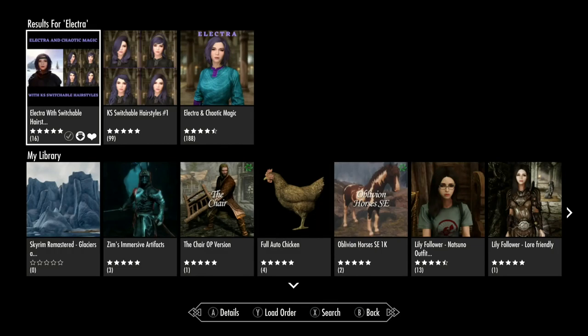This is Elektra with the switchable hairstyles — the complete package, by Raxonate. This is not a port, is it? When I was reading this earlier I thought this was their creation, and I believe it is. This is an Xbox port of the file version hosted on Nexus. I believe this is Raxonate's mod from what I'm reading and understanding. If I have that wrong, they can let me know.